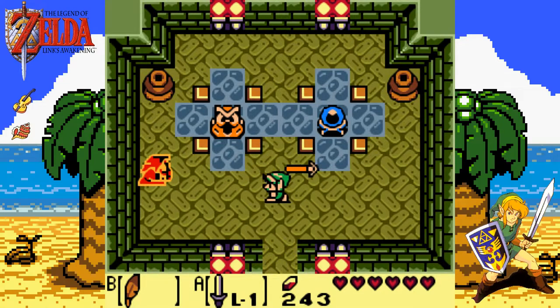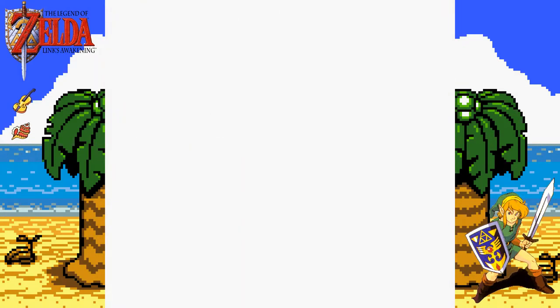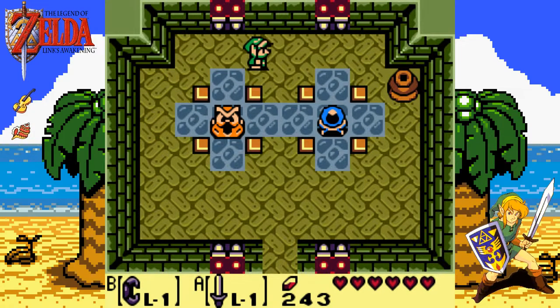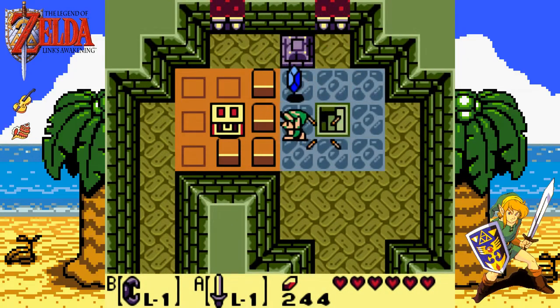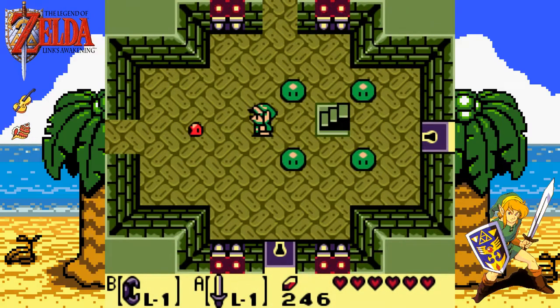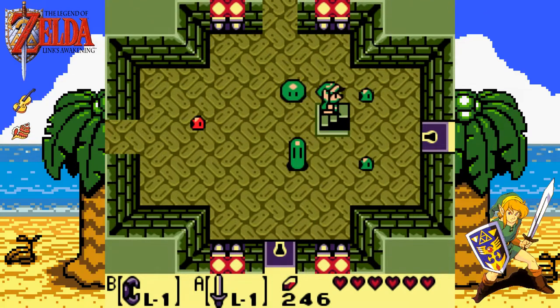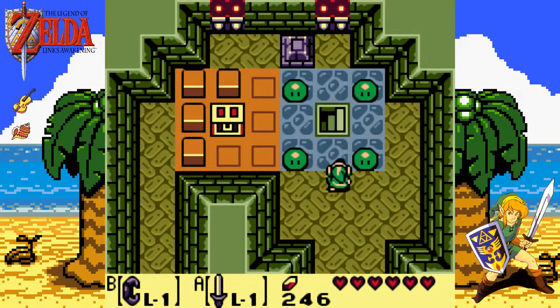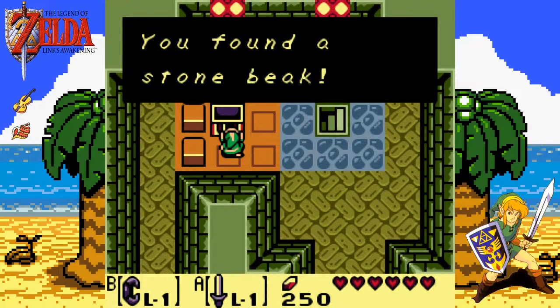Jump-in Stalfos — Shrouded Stalfos. Kill them, we've got ourselves a key. Anything interesting under the pots? No, but we have got the switch — let's give that a whack. We'll go ahead and head back. Did I hit it twice? I hit it once — that should have put them down. I must have somehow hit it twice. Got a stone beak.